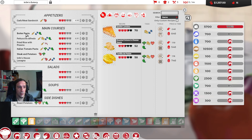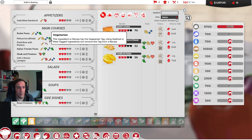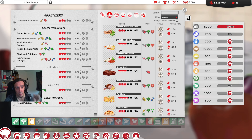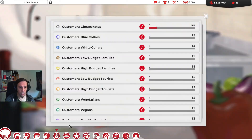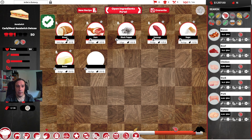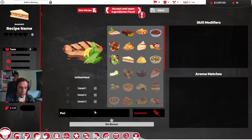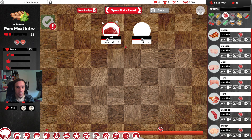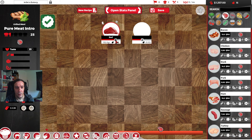Next up, the butter pasta — there's not really anything wrong with it, I just think it's a little bit too costly. The fettuccine alfredo is vegetarian, so it's not really interesting at all. I want to get some pure meat appetizer on the menu, so we're going to create a new one — grilled meat as an appetizer. We'll call it 'Pure Meat Intro.' We're going to add some beef, 100 grams of that.